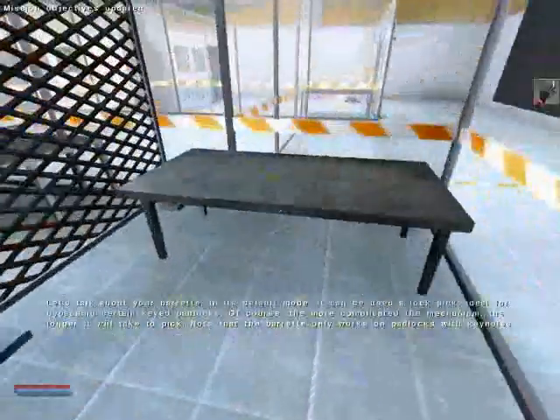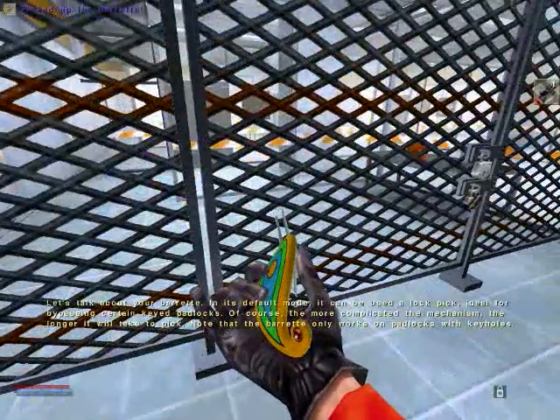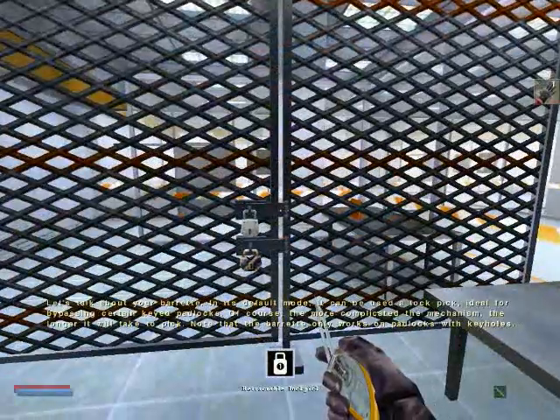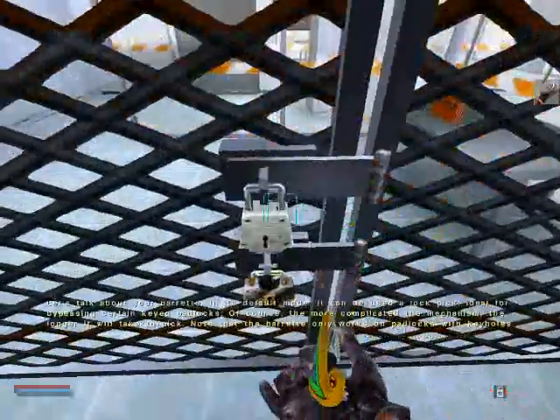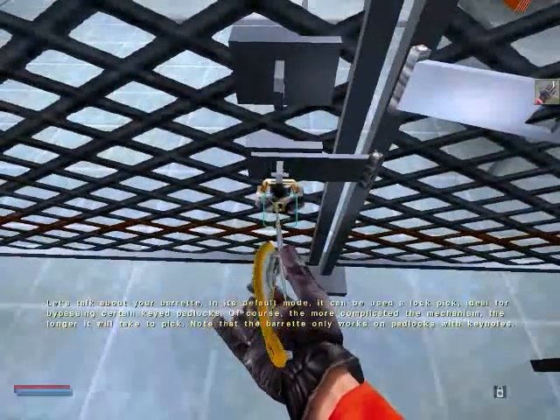Okay, let's talk about your barrette. In its default mode, it can be used as a lockpick, ideal for bypassing certain keyed padlocks. Of course, the more complicated the mechanism, the longer it will take to pick. Note that the barrette only works on padlocks with keyholes.